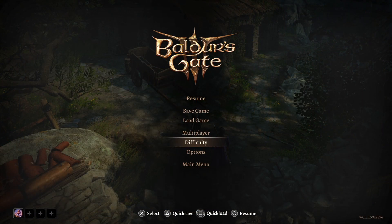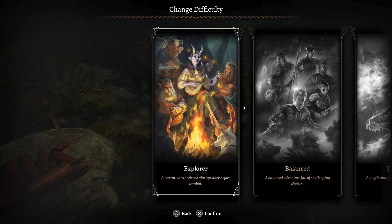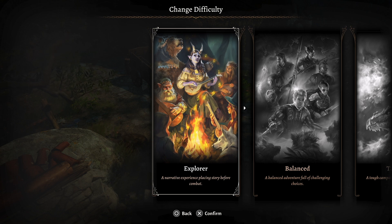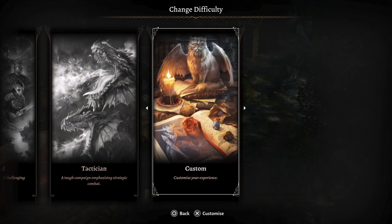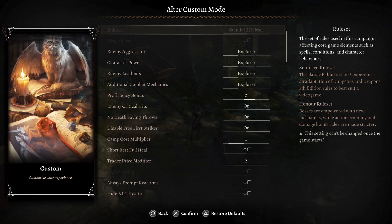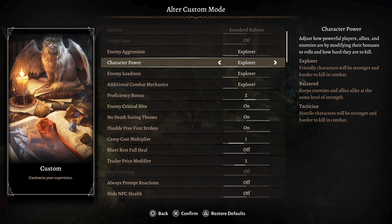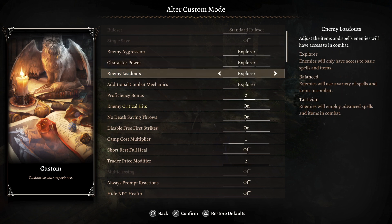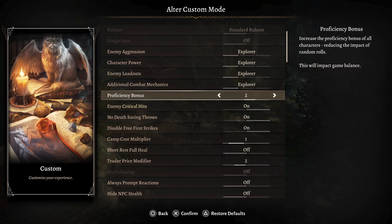The easiest way to do this is to adjust the difficulty. You can go into Custom mode. Set enemy aggression to Explorer — the easiest. Character powers, also set to Explorer. Enemy loadout, set to Explorer. And additional combat mechanics, also Explorer.